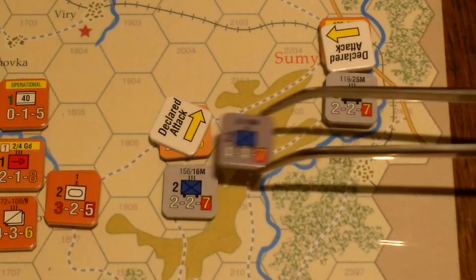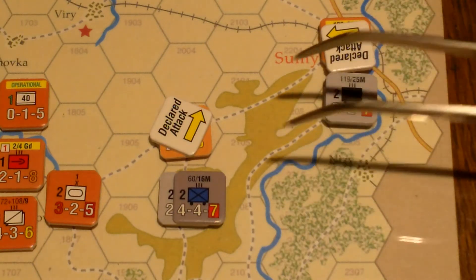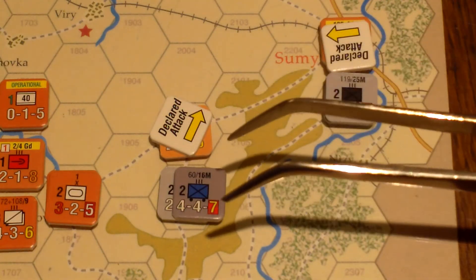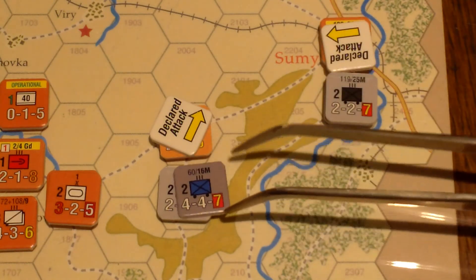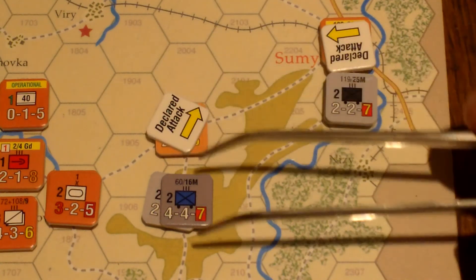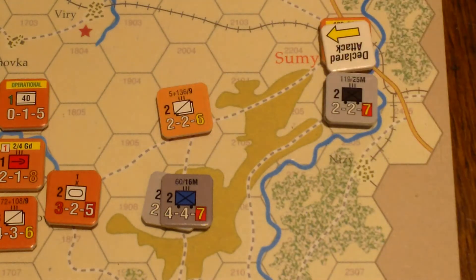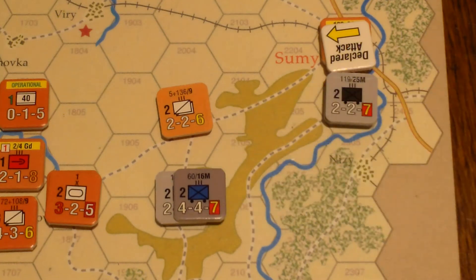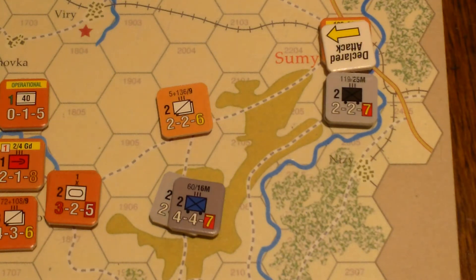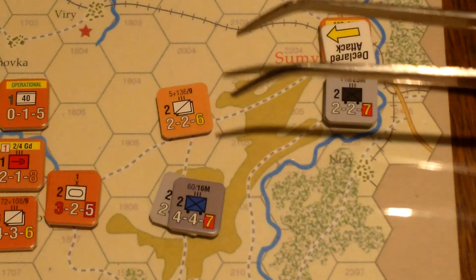Let's do this attack first. This is six attacking. We're attacking from hills into clear — I better check what that means. Yep, nothing. So six versus two, two — that's three to one. I did three to one odds in the first turn of this scenario and took some losses, so it's probably not a good thing. Three to one, no combined arms. Got a six on three to one — defender retreat, nothing to the attacker.